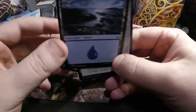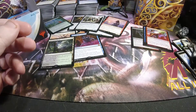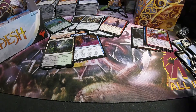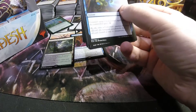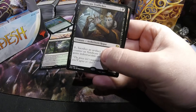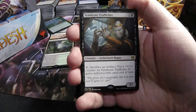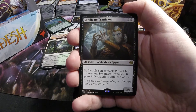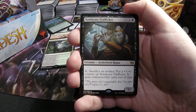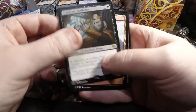In this pack we got ourselves a Syndicate Trafficker — one and a black, a three-one creature. You can also pay one and sacrifice an artifact to put a plus one plus one counter on it and give it indestructible.